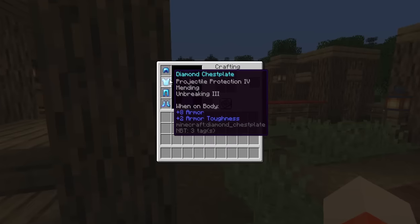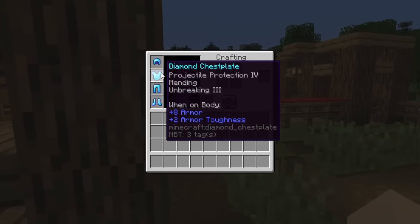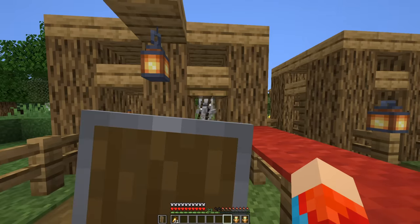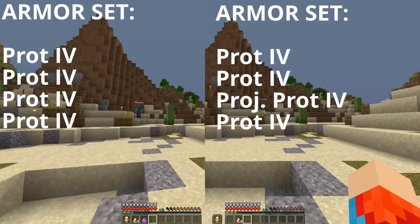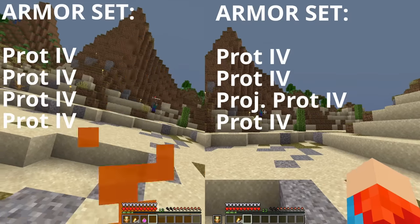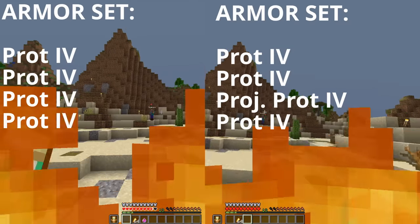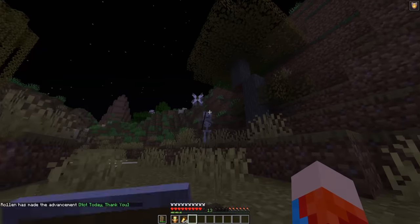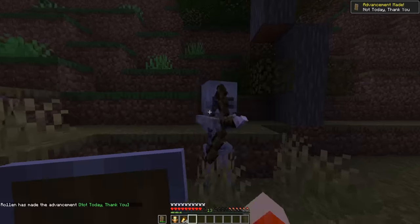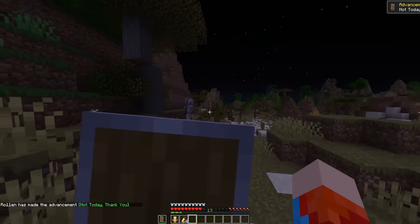Projectile protection is supposedly effective against projectile damage. Personally, I would not recommend this enchantment, as a basic shield can block projectiles entirely, but we'll test it anyway. It would appear that adding projectile protection to one piece of a protection 4 armor set somewhat reduces the damage taken from an arrow. However, a shield can completely block arrows if used right, and by using a shield you can bypass projectile protection entirely and instead focus on fire or blast protection.